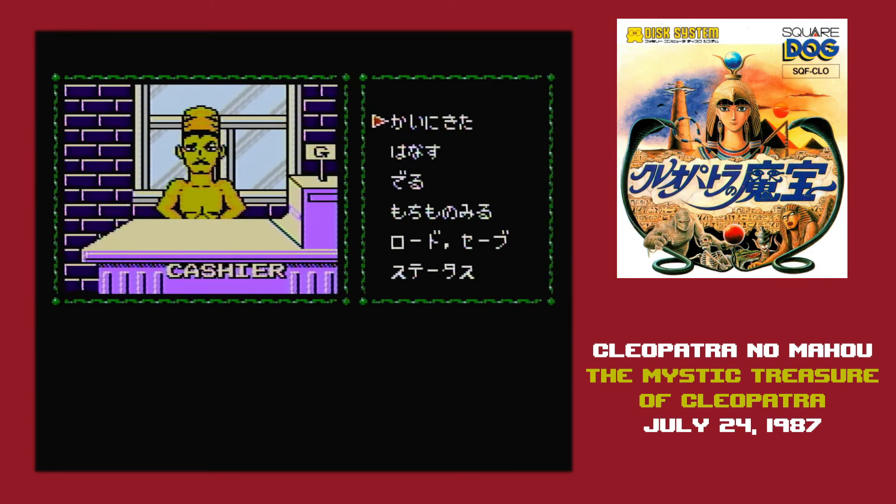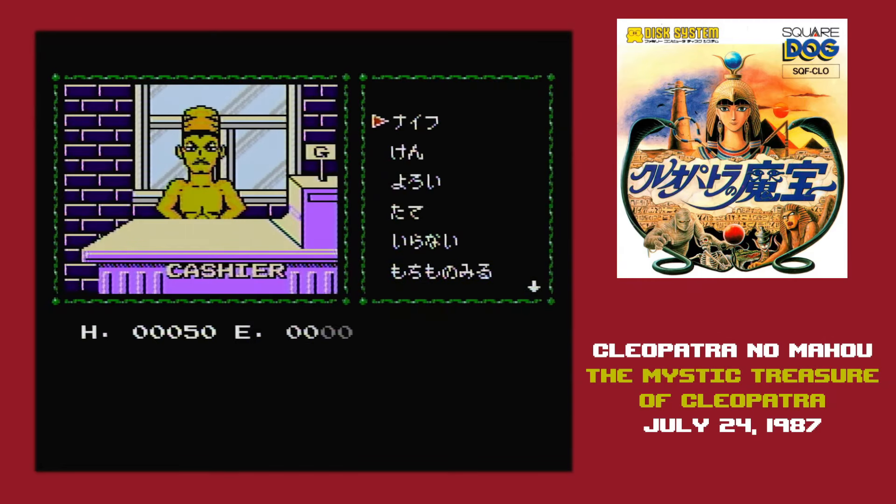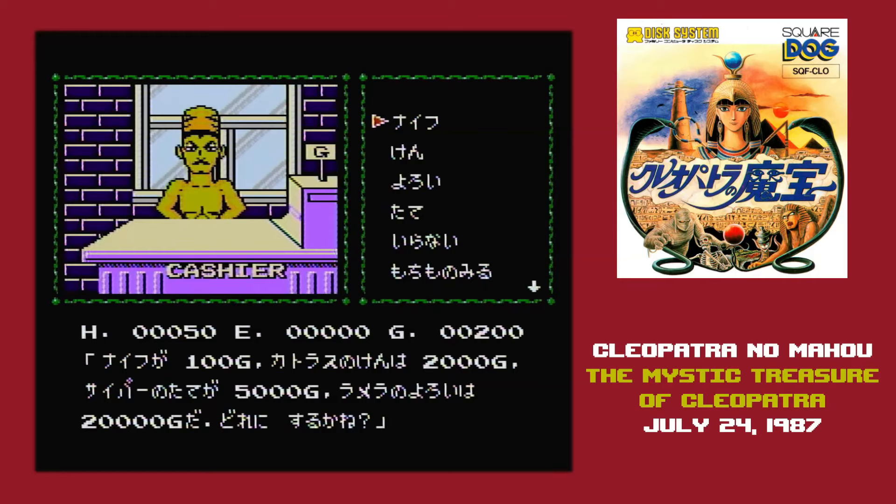When this happens, you can choose to fight, use an item, or run away. And if you don't have a weapon, you can't do any damage to them at all. So step one is to buy a weapon and then start grinding.